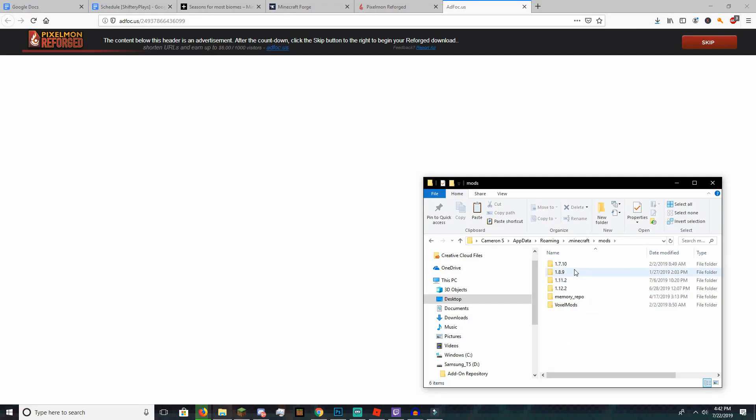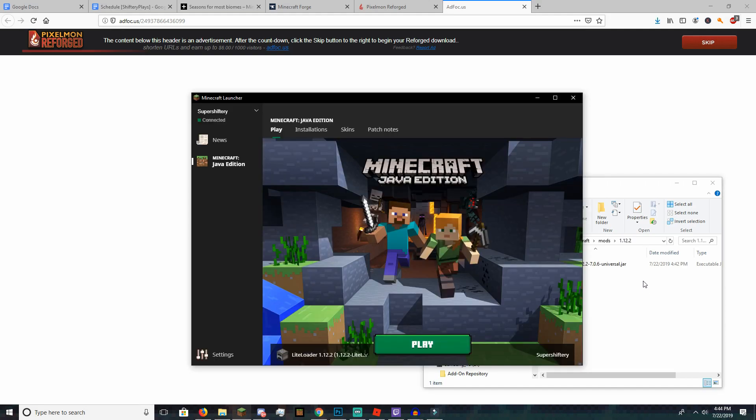Right here I have my mods folder — a little bit more advanced than you guys. I have different versions of Forge, but you guys can just drag the mod inside of there. Keep in mind, if you want to install mods for different versions, you're going to need to drag all the other mods out. Or you can just make folders like how I have it, which is actually really convenient — you can keep everything all in one. So after you have the mod pasted in, make sure to go ahead and open up Minecraft, then go over to Installation.